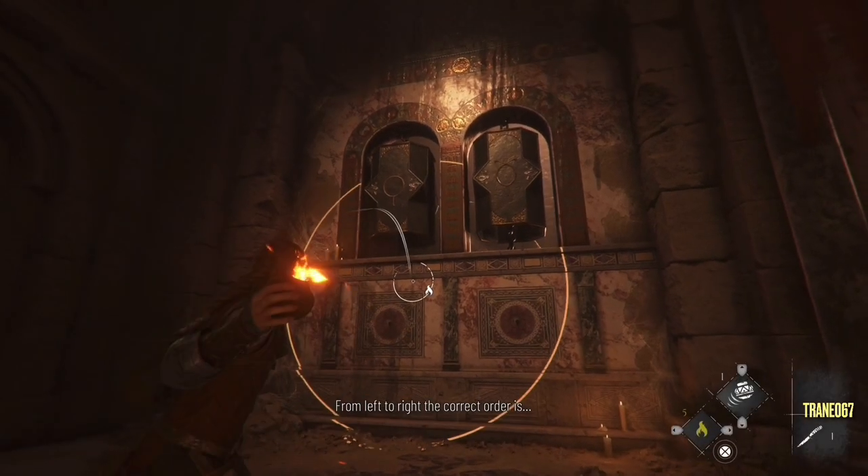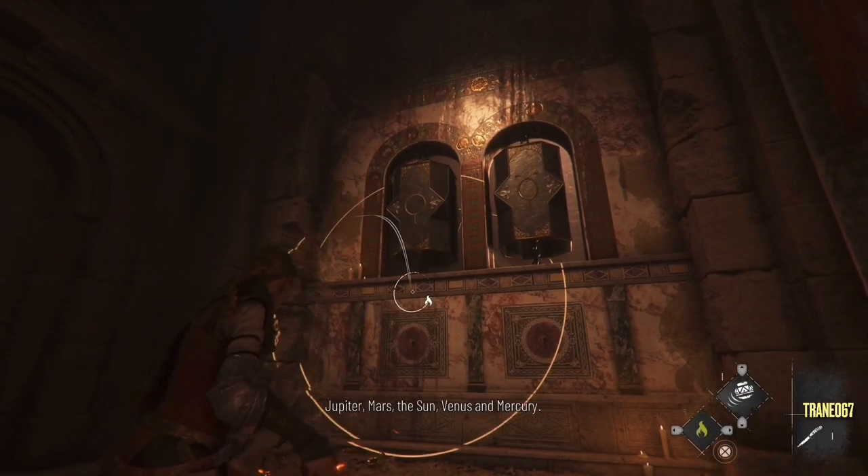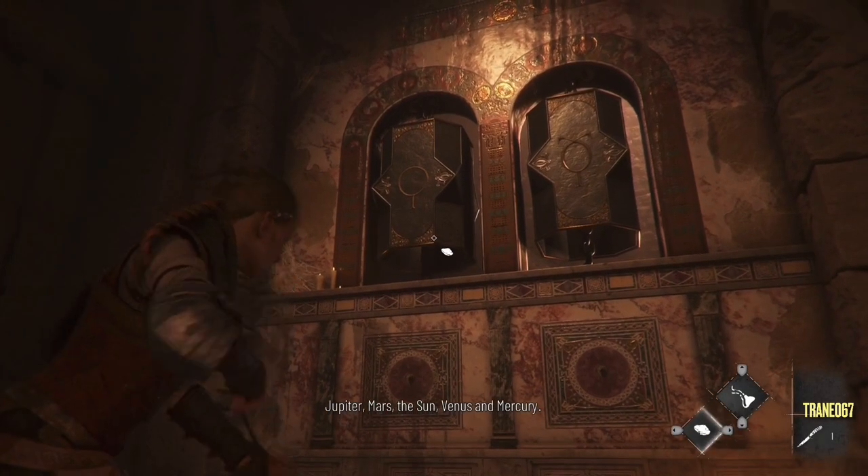All right. From left to right, the correct order is: Jupiter, Mars, the Sun, Venus, and Mercury.